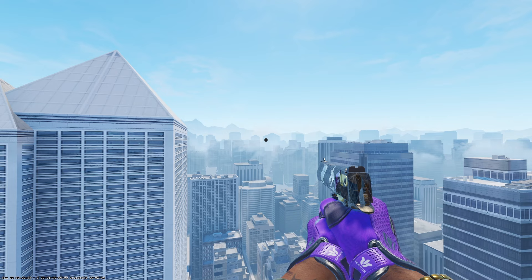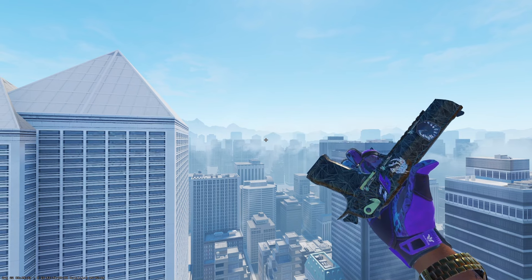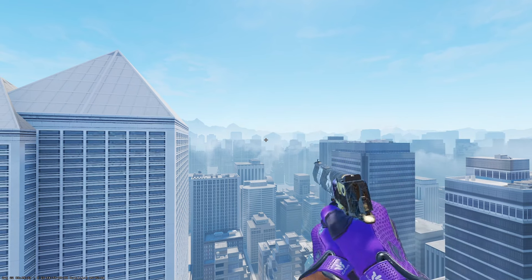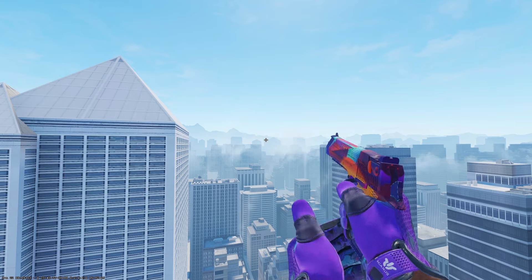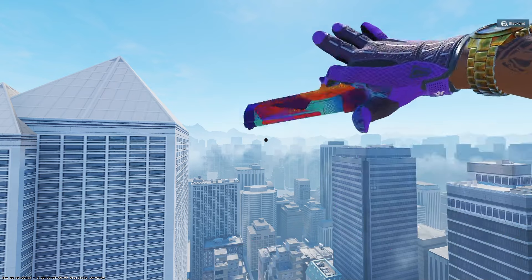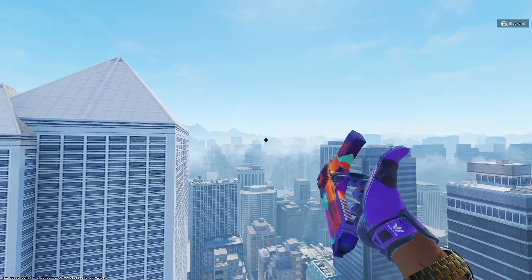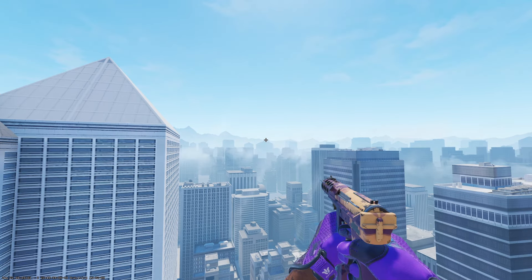Moving over to the Desert Eagle, your budget option is picking up a Meteorite in field-tested for 62 cents and putting some purple stickers on it — I'd recommend purple glitter stickers from Antwerp or Paris. Most color-themed inventories don't match well with Deagles since they are super expensive. If you have a higher budget, the Ocean Drive in factory new comes in at around $153 — it does have a ton of purple, however it also has a ton of other colors, so I personally would not pick this one up.